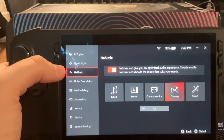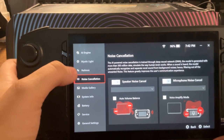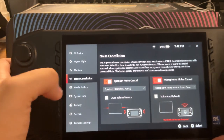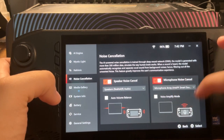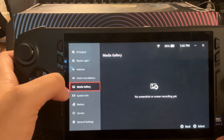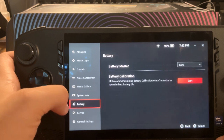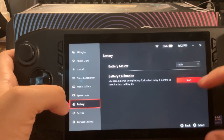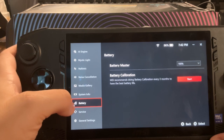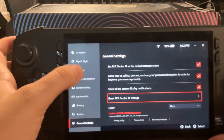You can switch audio — I just keep it on Gaming because that's all I ever use this for. Noise cancellation — you can enable that. Media and gallery — that's if you take screenshots. Battery — you can do battery calibration. And then general settings.